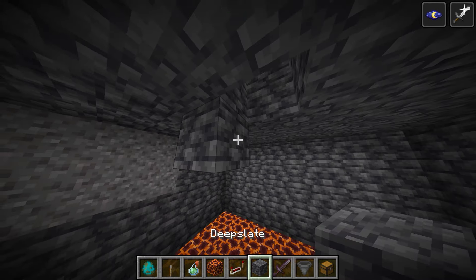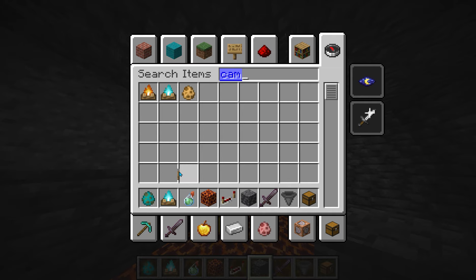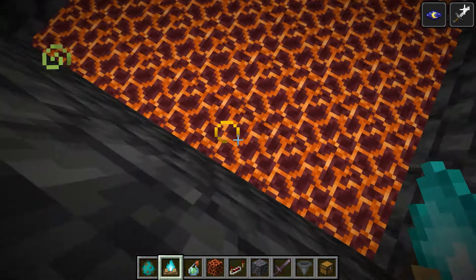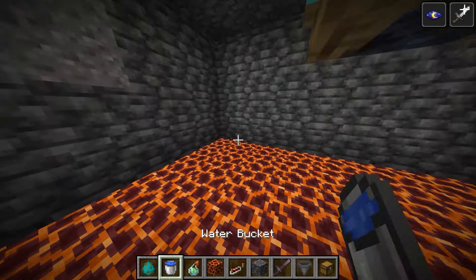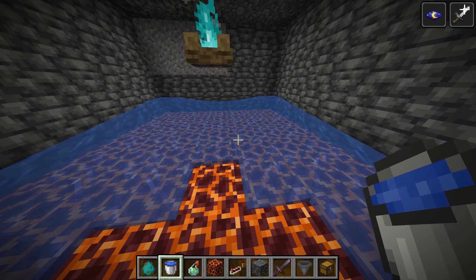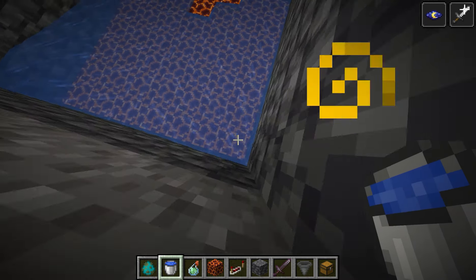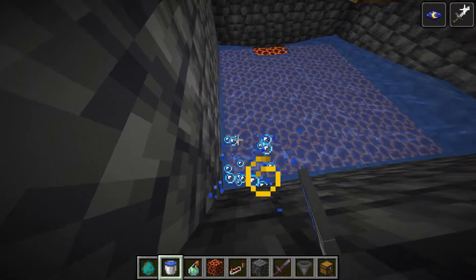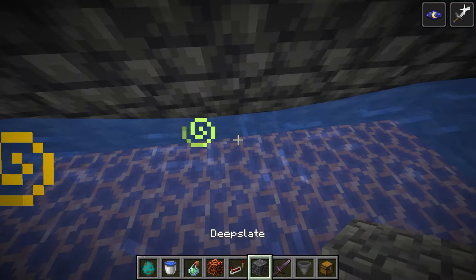Place two blocks down and get a campfire - soul campfires do more damage, but you can use regular campfires too. Put one there, then get some water buckets and put them on both sides like that - they should flow towards the middle.